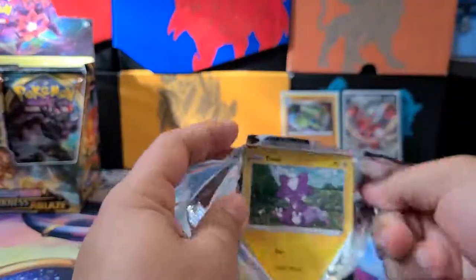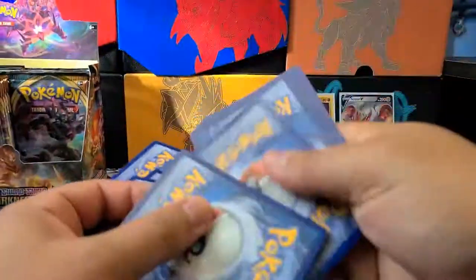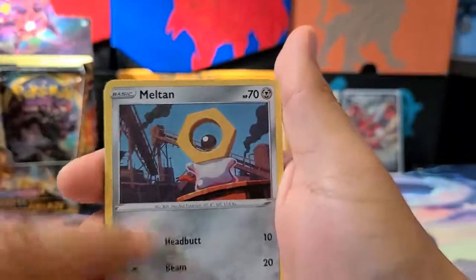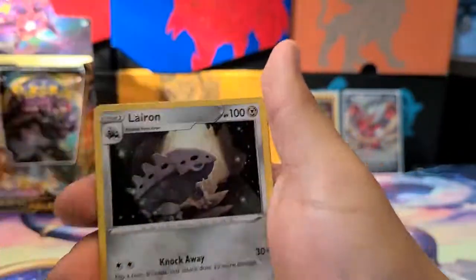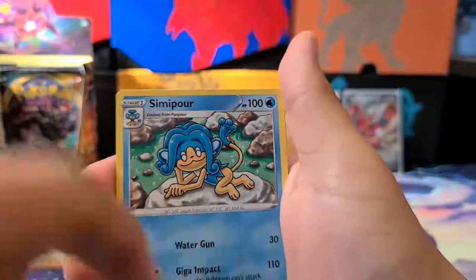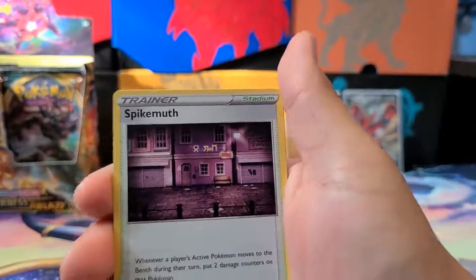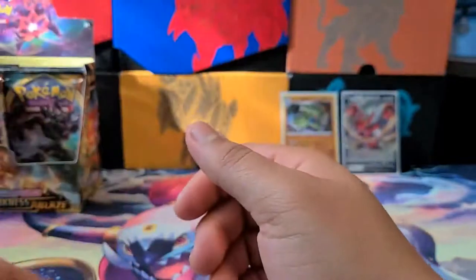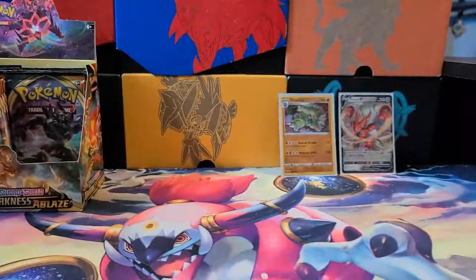Next pack. We got a Toxel, a Sinistea, a Crabominable, a Meltan — I think this is its second or third appearance in TCG. A Mareep, a Lairon, a Simipour, Spikemuth stadium — when a player's active Pokémon moves to the bench during their turn, put two damage counters on that Pokémon. A Mareep, and a Delicatty as our Rare. The camera keeps going in and out of focus — I'm not sure why.